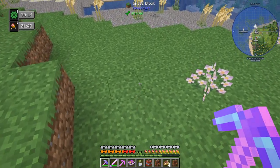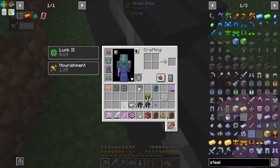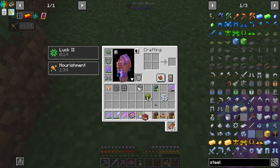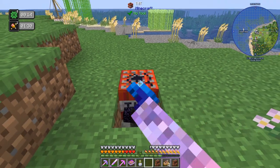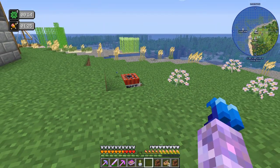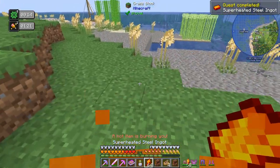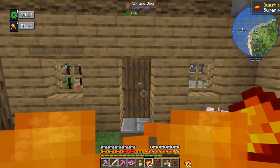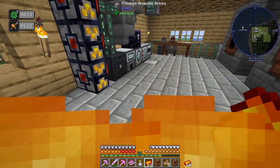Hopefully this doesn't burn us an incredible amount. So: obsidian, steel, tar - two of each. TNT! It burns but it's actually not instant death, and it doesn't set our base on fire, so that's okay.